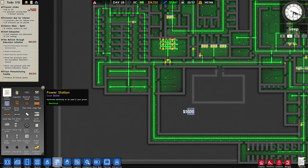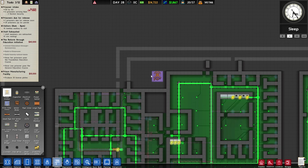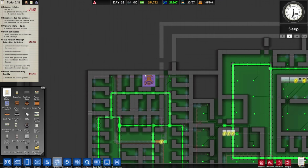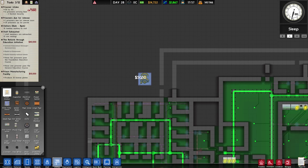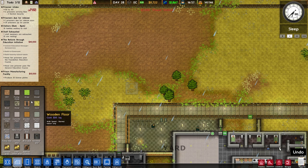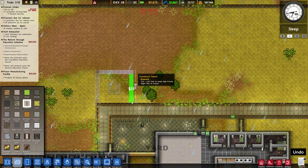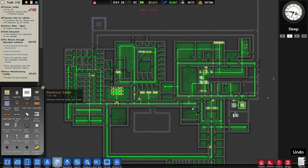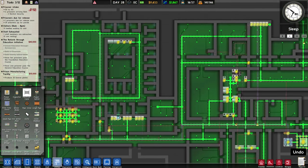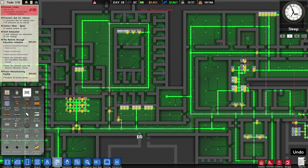Before I build anything else I have to put money into another power station. I'll put it conveniently on this side of the prison. We're going to have to split up the electrical conduits so the load is balanced. We have the cable basically connecting the two parts of the prison, so if we hook it up over here, that should do it.